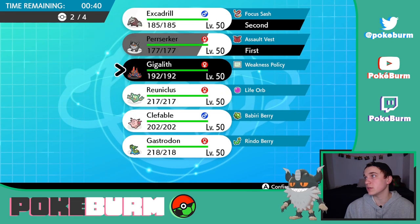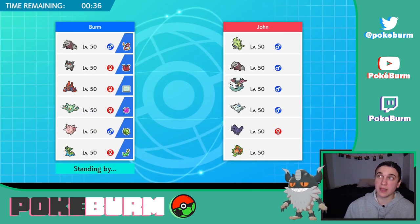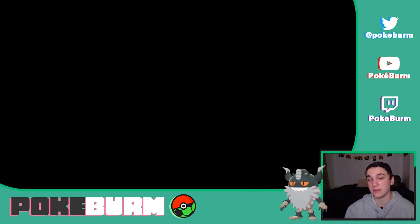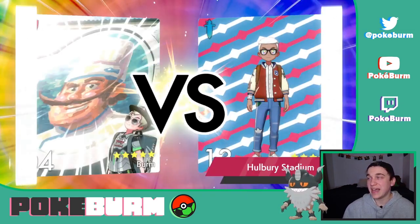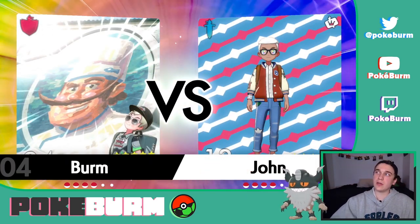Perserker, Excadrill, Gigalith, Reuniclus. If I can get Reuniclus to set up Trick Room, and Gigalith in — and we haven't Dynamaxed yet — and we can get Gigalith to get big, that would be really, really fun. I also should just Dynamax Perserker on turn one.